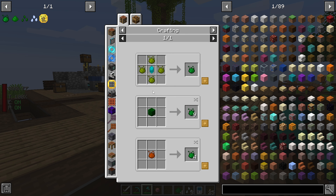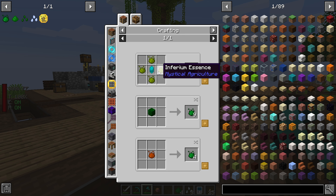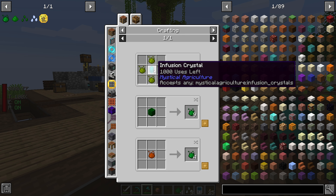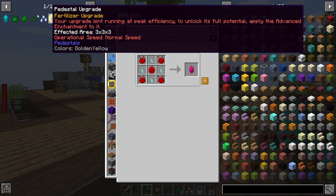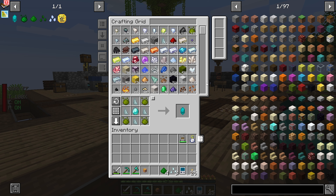We are going to need these seed bases, and the potatoes can go in. Yeah, so that should be everything we need to make four of these, and it is. Sweet. Now we also need Prudentium Essence. In order to get Prudentium Essence, we need to get an Infusion Crystal — we have to infuse up to the next tier of our Prudentium.